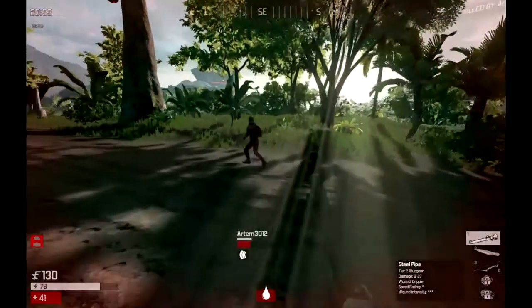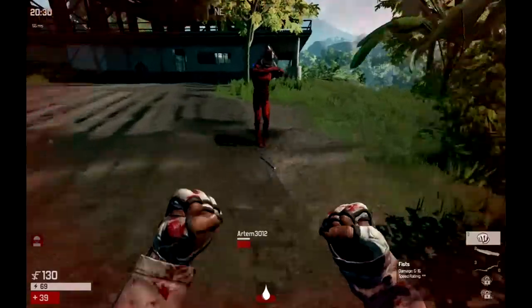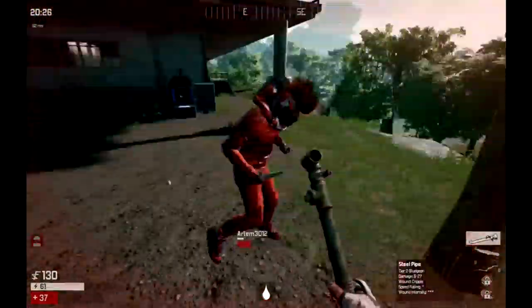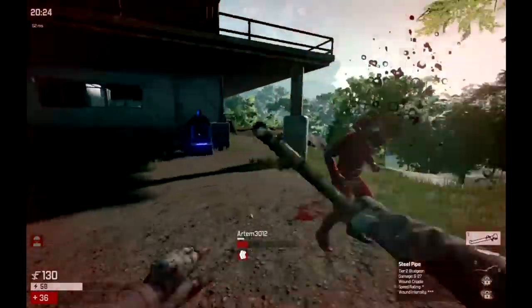He tries to run away because the fight's not going to end well. But look at his stamina — he has much less stamina than me. There's no way he's going to escape. This is a fight till the end. He tries a heroic escape, but that's not going to happen.